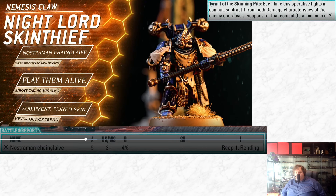The Skin Thief has a chain glaive: five attacks hitting on threes, four-six-six, reap one and rending - that's pretty good. He has Tyrant of the Skinning Pits: when he fights in combat, subtract one from the damage characteristics of the enemy's weapons, making him quite tanky. The flavor text says 'enjoys taking his time,' which could reference Tyrant of the Skinning Pits or an additional special rule not used in the battle report. Either way he seems like a powerful close combat piece.